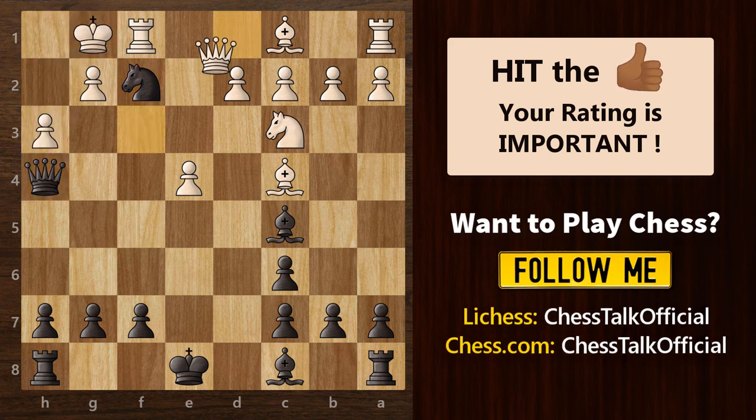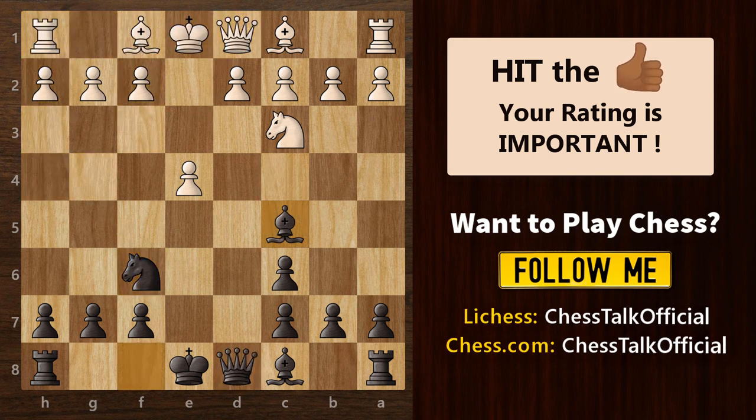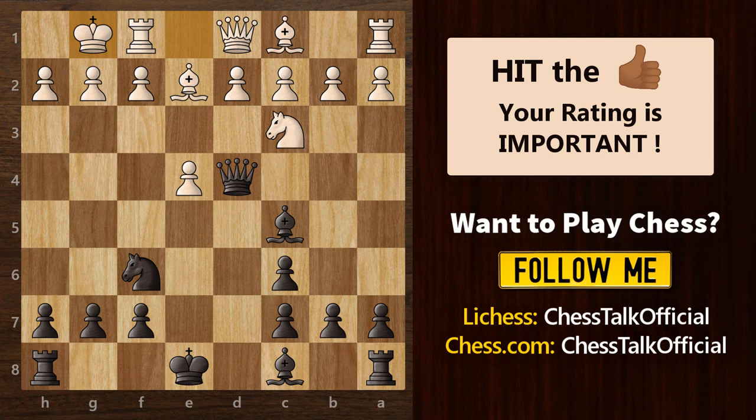Now let's go back and see the other two variations. We now know that bishop to c4 is a bad move. A better move in this position would be bishop to e2. White has prepared his king for castling and is also preventing the black knight from jumping to the dangerous g4 square. To counter this, we need to play queen to d4, attacking the f2 pawn. White is left with no option but to castle on the king's side, and now we can safely regain our lost pawn by playing knight captures e4.